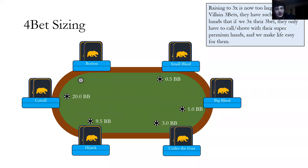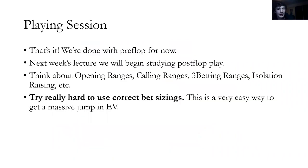That's it for today's lecture. Visual of 4-bet sizing: if they raised 9.5, we'd go to about 20. We're done with preflop for now. Key takeaway: try really hard to use correct bet sizings — it's a very easy way to get a massive jump in expected value. Picking the correct bet sizing will make you a lot of money. All it takes is being conscientious about whether to 4-bet to about this or 3-bet to about this. See you soon.